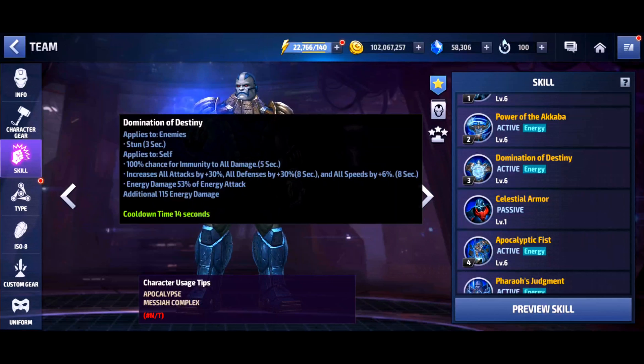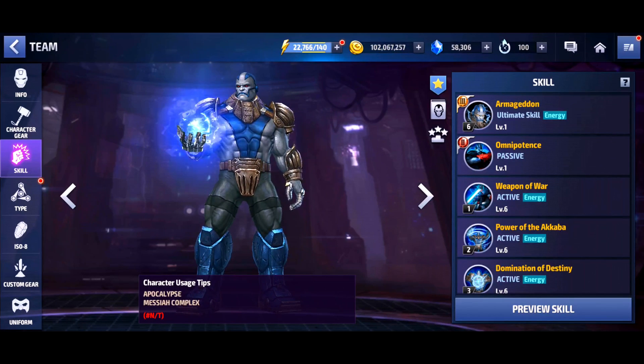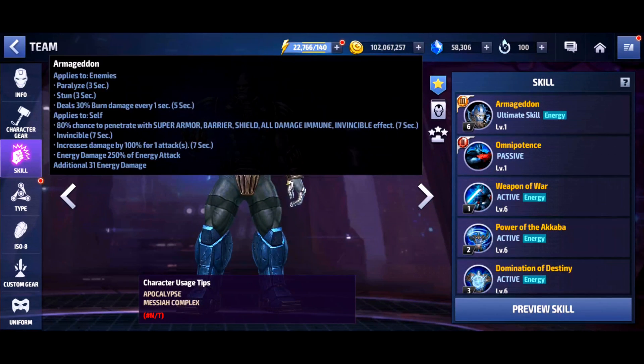Damage numbers can get tweaked, skill effects can get increased or decreased, removed altogether — anything is possible. For today we're going to be taking our first look at the legend himself, Apoc Shakur, because my guy has returned in a big way, out here looking like an Egyptian god, coming back with an amazing uniform straight out of the comics. His Tier 3 skill gives him paralysis, stun, burn, he can penetrate super armor, barrier shield, all damage immunity and invincibility for seven seconds, plus an attack buff.